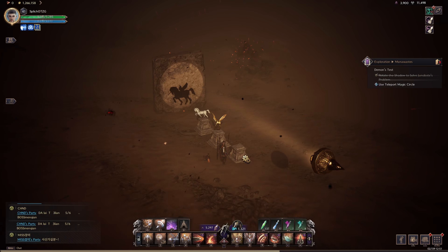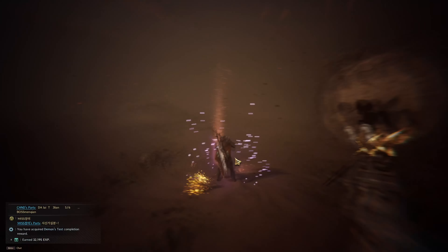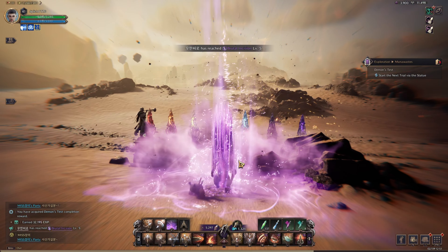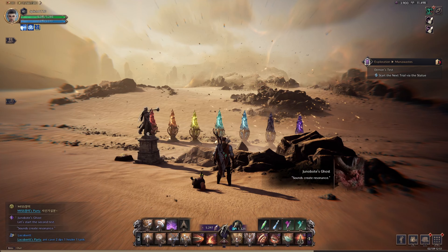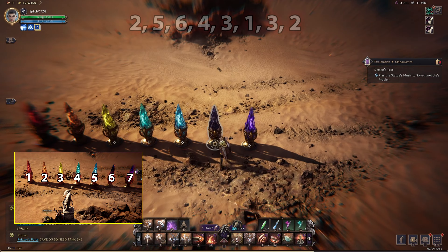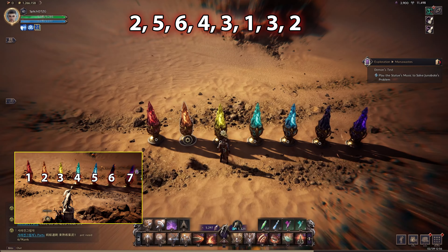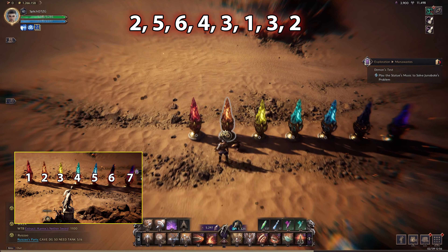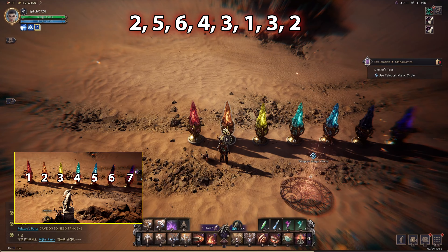Once you enter, the NPC explains what the shape of the statue is supposed to look like on the shadow of the sun. This one is quite easy to memorize once you see it for the first time. What you practically need to have on the shadow is a unicorn with wings. Once you complete the part with the shadow from the statues, a portal to the second part of this quest will appear.